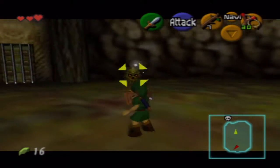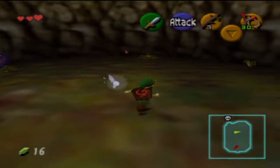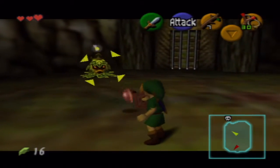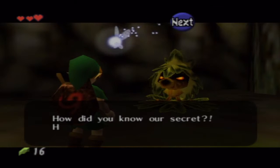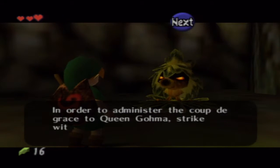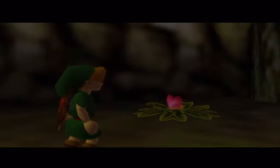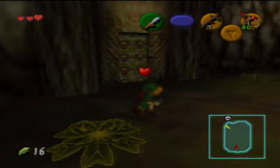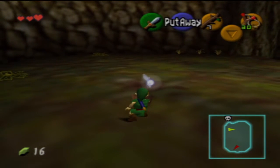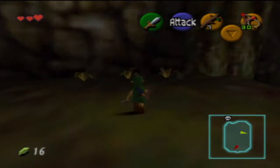This is the room where we're supposed to do two, three, one with the Deku Scrubs. Two — three — one, and this last one we chase. He says: 'How did you know our secret? That's so irritating. I'm going to reveal the secret of Queen Gohma: in order to deliver the coup de grace to Queen Gohma, strike with your sword while she's stunned.' Another thing I never pointed out: if you have your shield up you can jab — really quick blows.